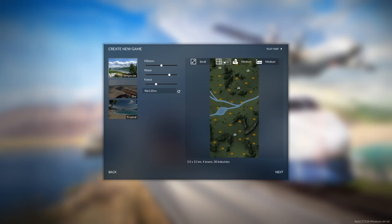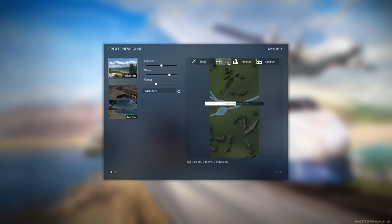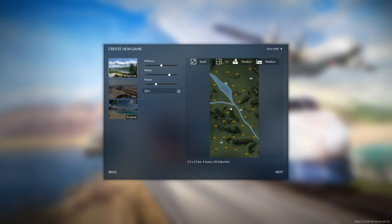You have form factor options: 1x2, 1x1, and 1x3 — that last one being 4.5x13.5 kilometres. We're going to go with a 1x2 form factor. In terms of the seed, I'm just going to keep randomising until we get a nice bit of water through the centre. I wanted at least two towns on the waterways, and this one looks perfect. We've got a nice big body of water, a nice river going right through from one side to the other, and another town on the other side of a mountain range, so we've got bridges, tunnels, waterways — a nice selection.